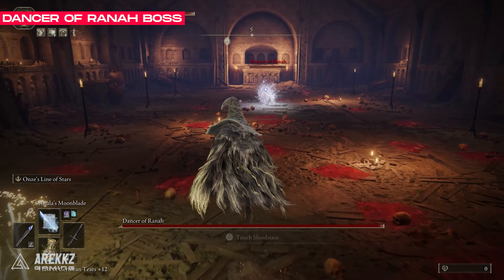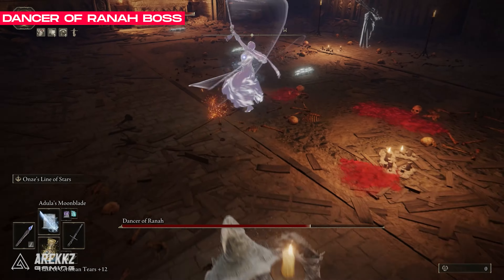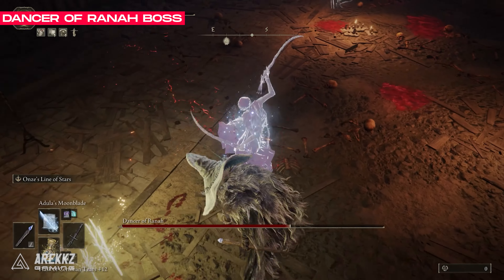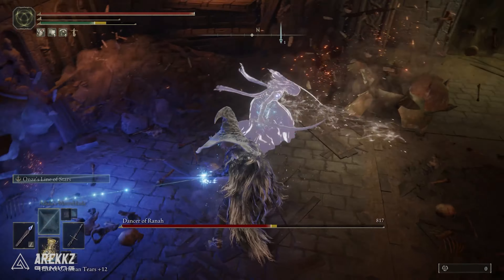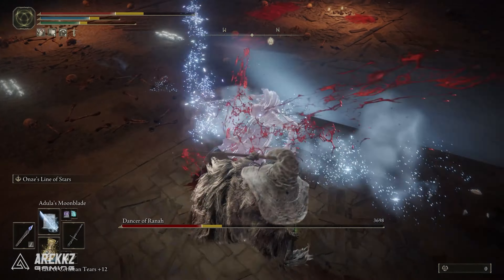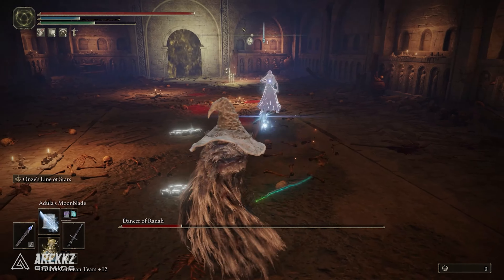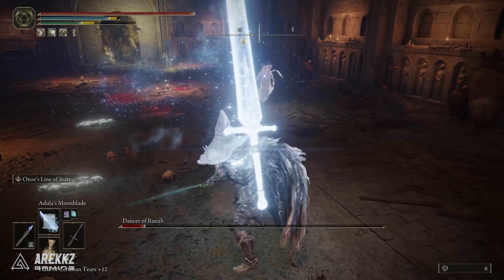Beware though — she will spam a constant flurry of slash attacks at you and sometimes will do a fire magic AoE spell. I found Agula's Moonblade as well as the Starlined Katana to be fantastic for stun locking her, but I did need to kite her in between those uses to use potions. She attacks very quickly, but don't worry, there is a checkpoint right outside if you die, so it might take a couple of goes.